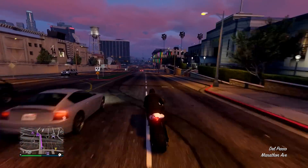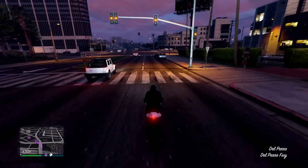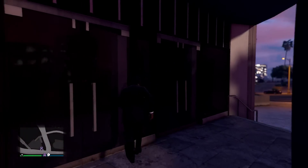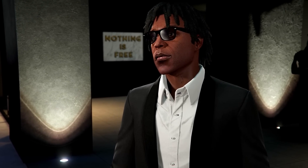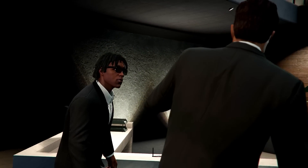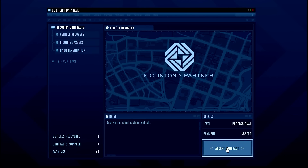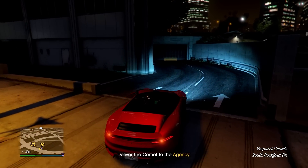This week had two times money on agency missions — the VIP contract, security contracts, and payphone hits all gave double money. So I headed over to the agency to start grinding, though I got put into so many unskippable cut scenes which really eat into your grind time. After the first cut scene I completed a security contract, earning $82,000 — a smooth and easy mission for a beginner.